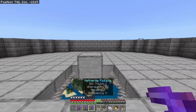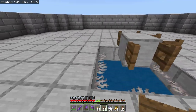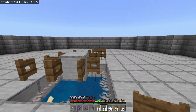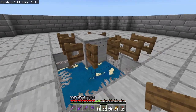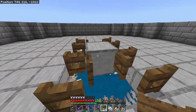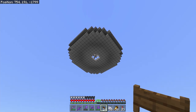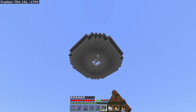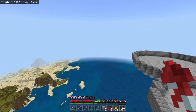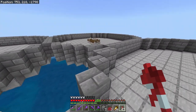Next, put fence gates around the hole — this blocks the water we're going to add from flowing down the hole. Make sure the fence gates are covering the opening properly. With that done, we won't have to worry about mobs falling through or water leaking down. Before adding next steps, build all four platforms first. When you're done, all four circles should connect and share the same wall — that saves materials and looks neat.